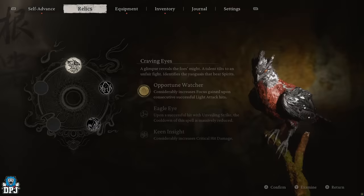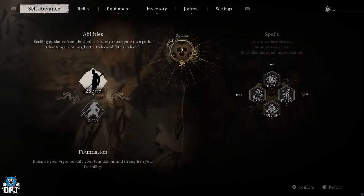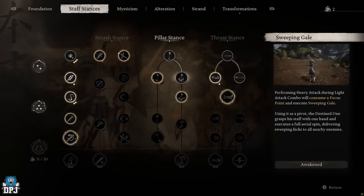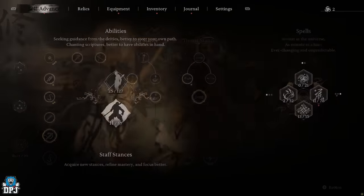Normally that's up on your D-pad if you're playing on a controller. You also need to have pillar stance. So go to staff stances, pillar stance, and you also want to have sweeping gale. Make sure you have this.